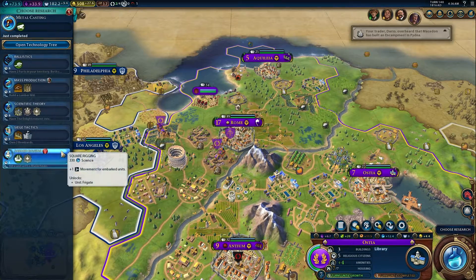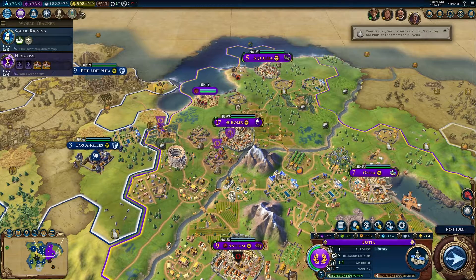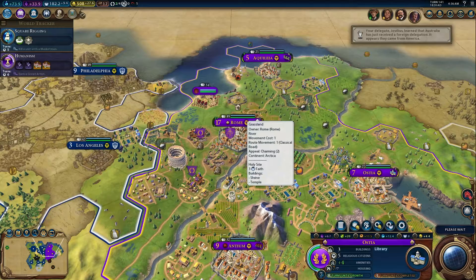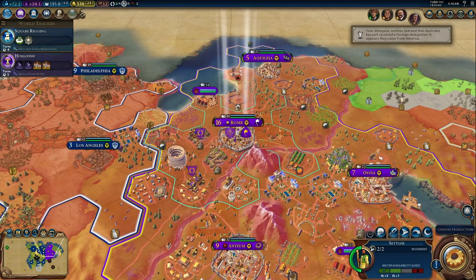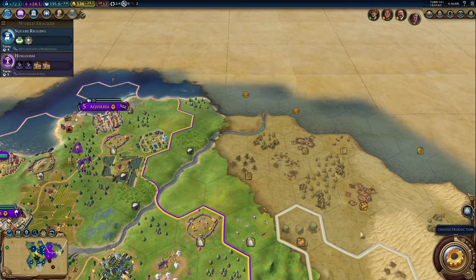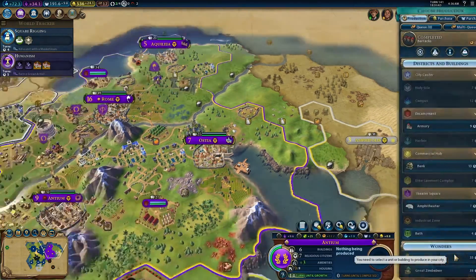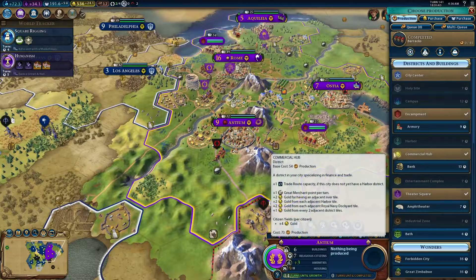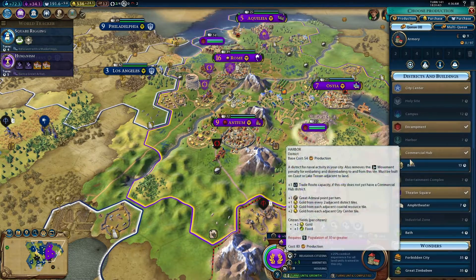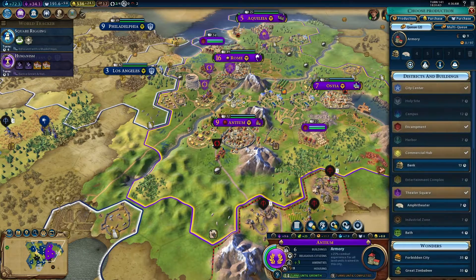Okay, so square rigging, because we're gonna forget about it unless we get it now — I never build navies like I said earlier. I'm gonna go send you guys to settle right there, before Macedon can claim all the good land. Alright, so we got armory, bank, amphitheater.